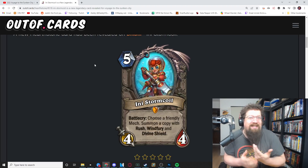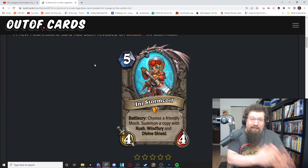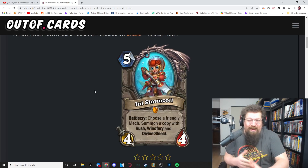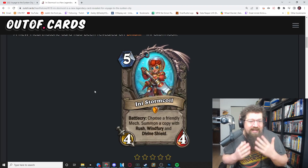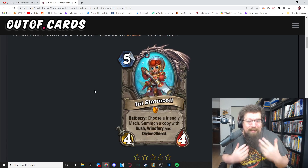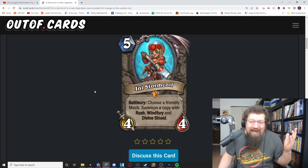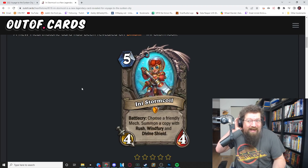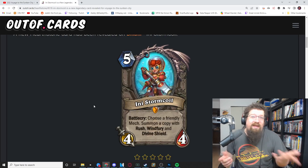So this can create — it's basically like a Faceless Manipulator, but you get a 4/4 with it, and you also buff the copy up with windfury and rush. From what I understand, the copy will not actually be able to go face — it'll be a newly generated mech that can trade with other minions, but also be a giant threat. If it trades and stays alive, it's going to be very solid. You can copy very buffed things — hand buffed — and you have the new colossus mech for paladin as well, which you can choose to copy if it survives.